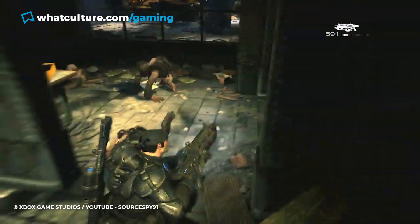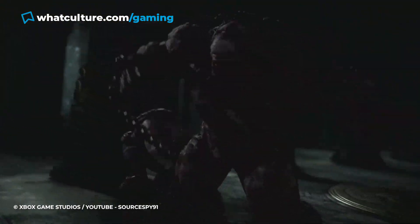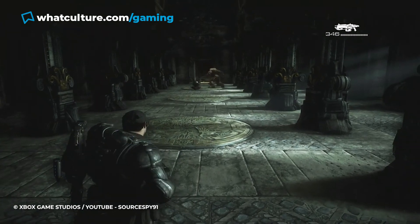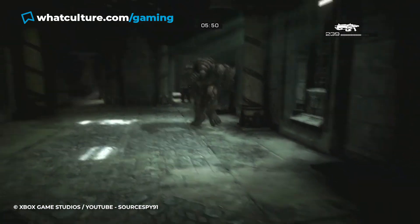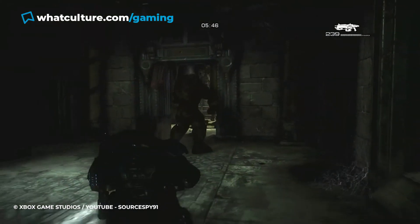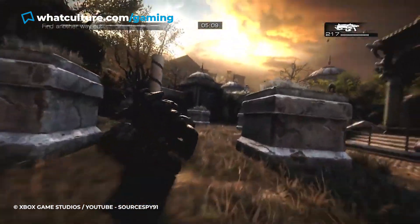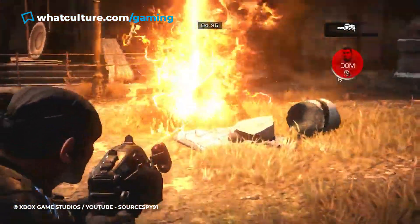Rather than being all about firing as much ammo as possible into anything non-human that moves, the Berserker needs to be taken down by leading it out into the open. Time to use your brains, Marcus Fenix, and rest that brawn for just a few moments. It's about drawing it towards the door and moving at just the right moment so that it pops it off its hinges. Repeat this a few times and you can drag the aggravated beast out into the open air, where you can take it down in spectacular fashion with the laser-guided Hammer of Dawn.